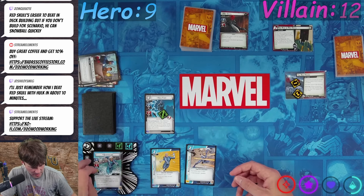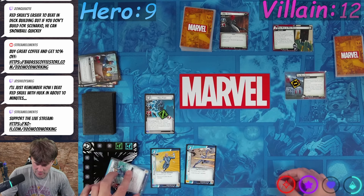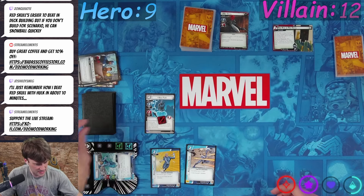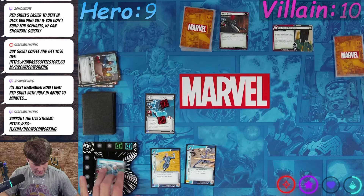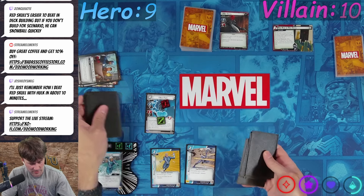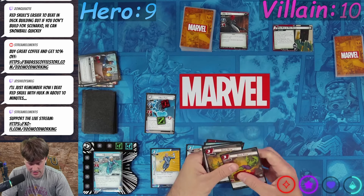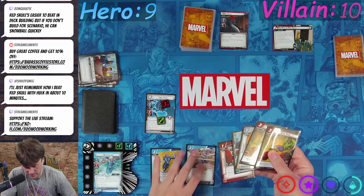We're going to throw away these two cards — they haven't been doing anything these past few games — to get a defense up one. I'm gonna thwart two off of Red House, ready myself up, throw another one off the Red House. Nicholas is gonna punch Red Skull in the face for two. Then ready up, draw five. I feel a lot better having that card there. And we have Yarnborn now.